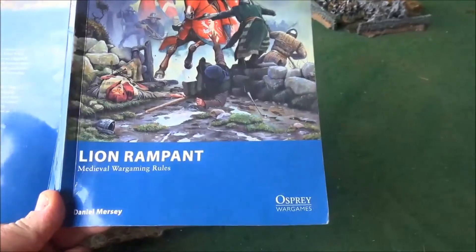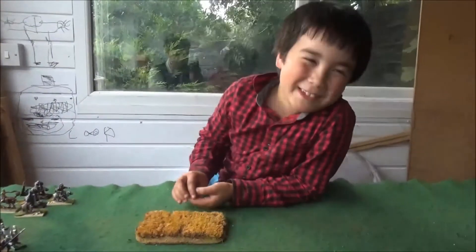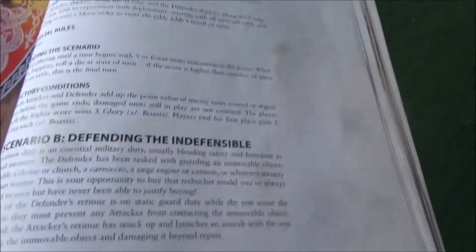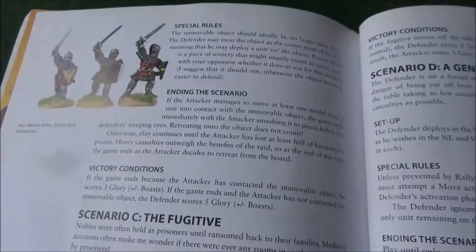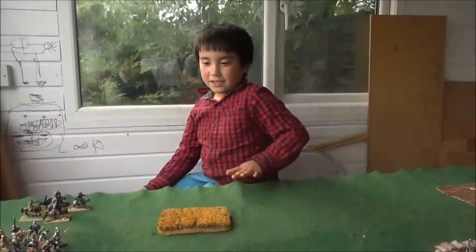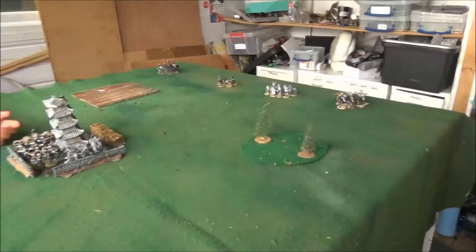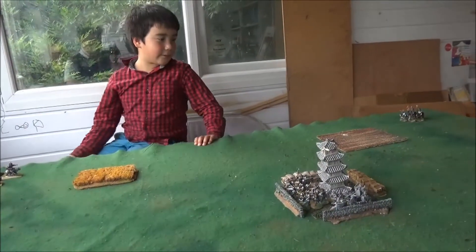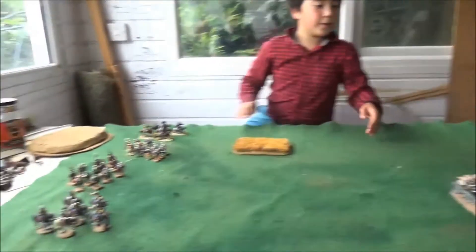Welcome to Lion Rampant with my young son Arnie, who's going to tell us about the scenario. We've got scenario B: Defending the Indefensible. It's quite a good scenario — I've played it before with one of my dad's friends. It's meant to be a medieval game but we chose to play it with mixed armies. There's an attacker and a defender; the defender can place ten points of units inside the indefensible building as a garrison, and the rest deploy on one side.